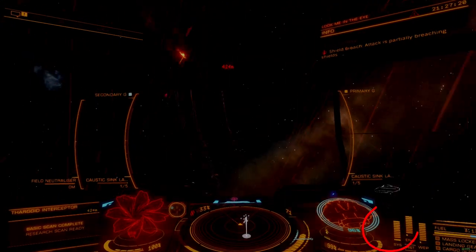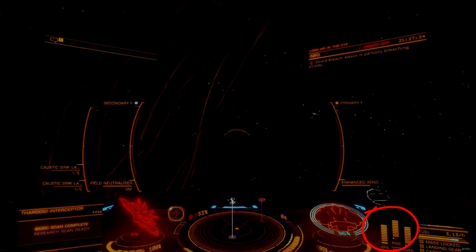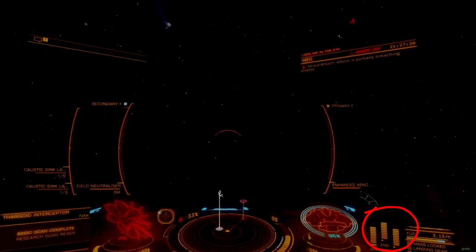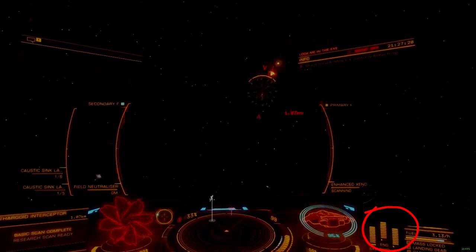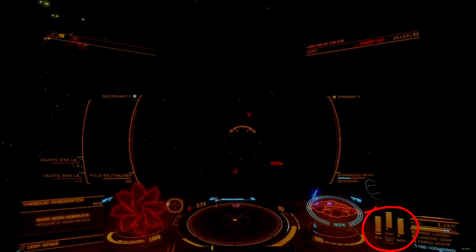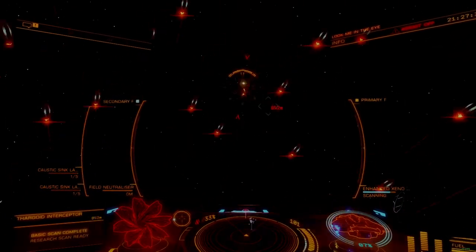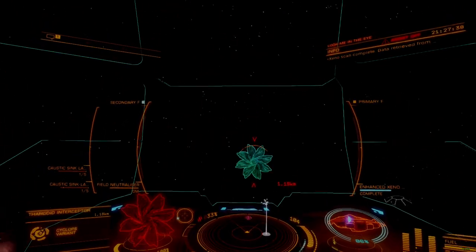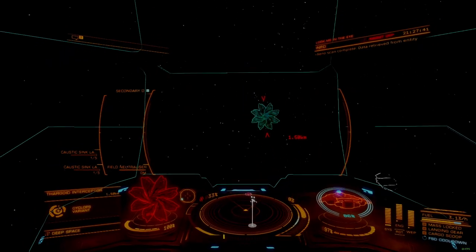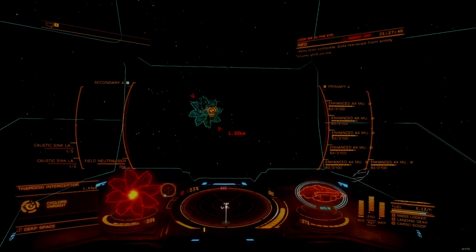PIPs are indicated on your distributor gauge at the bottom right-hand side of your cockpit. This small indicator is divided into three separate blocks for the main systems on your ship. Each block represents a capacitor bank within your power distributor. Below each block are a set of four dots, which are the actual PIPs that need to be managed. There are 12 total dots, each representing a share of available energy that can be directed to fill the block above.